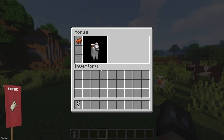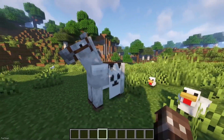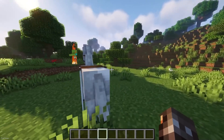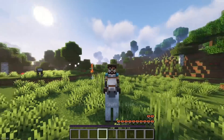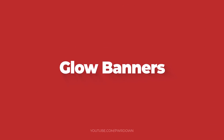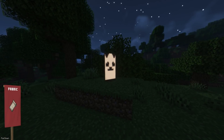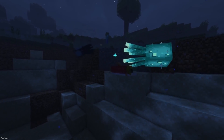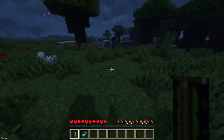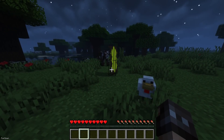Horse Banners make some changes to Horses, with them now having a Banner slot in their inventory. You can place a banner in here, and it will drape over the sides of the horse. I think it looks great, and it could be implemented into the vanilla game. Another mod that will change Banners is Glow Banners. You'll need to start by obtaining Glow Ink Sacks, which can be obtained from the new Glow Squids. When you use the Glow Ink Sack on a banner, it will glow, with the changes mostly being noticeable during the night.